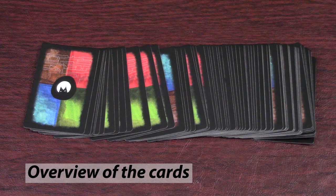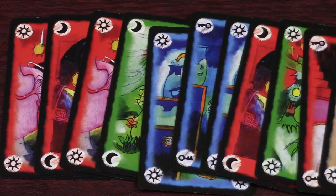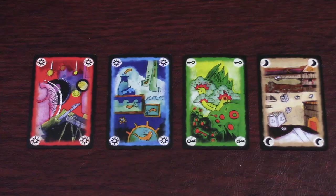The base game of Onirim contains 76 cards including 10 nightmare cards, 8 door cards, and 58 location cards. The location cards come in four different colors — red, blue, green, and brown — and three different symbols: sun, moon, and key.